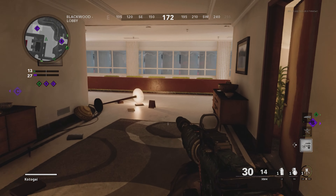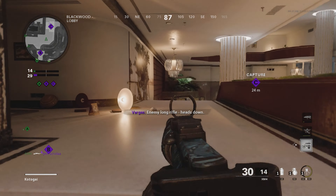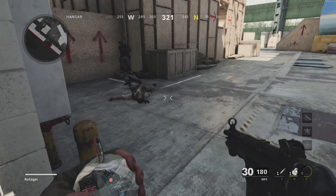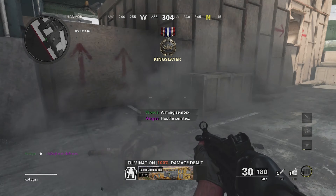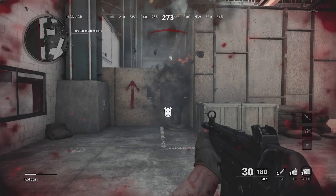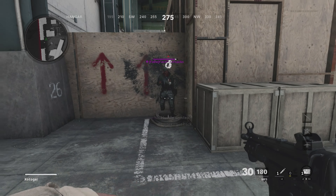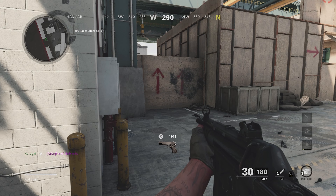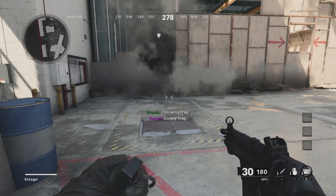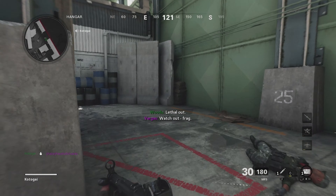Starting off with the Semtex and Frag grenades — without Flak Jacket, both were able to kill with just one grenade if close enough to the target. For the Semtex it seemed to be around 3.5 meters; the Frag killed from a little further. When tested against Flak Jacket, the Frag was no longer able to kill with one grenade and took two. The Semtex could only one-hit kill if it stuck directly to the enemy; otherwise it took two close grenades.